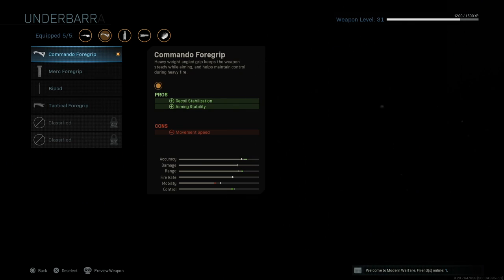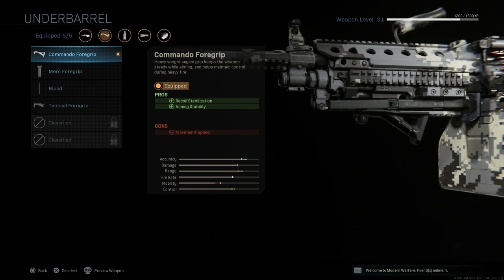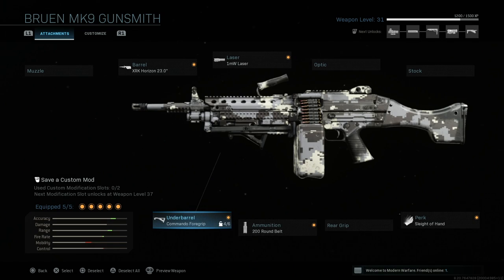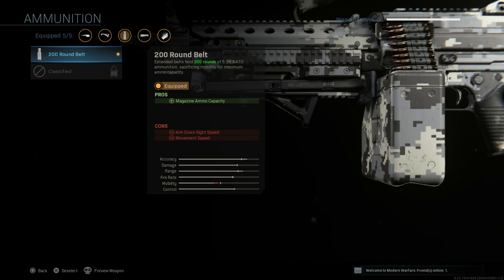For the foregrip I'm running the Commando Foregrip — from what I understand that's what all the competitive players use. I'll also use the Operator or Ranger Foregrip depending on the class; I find those are pretty good too. Right now I just have the Commando Foregrip unlocked so we'll use that.